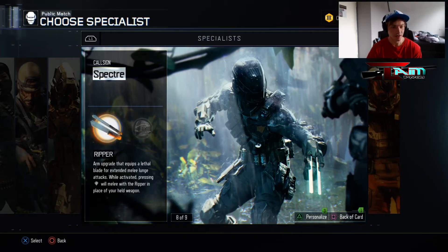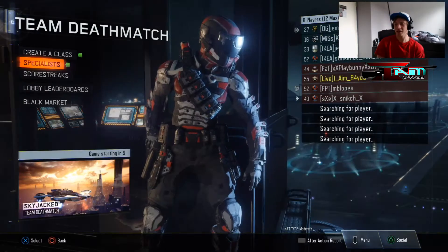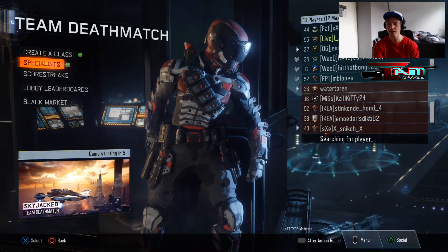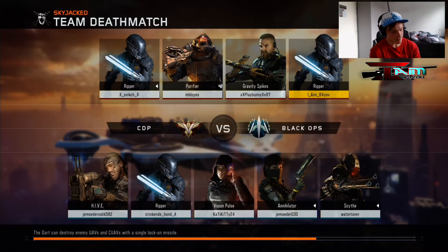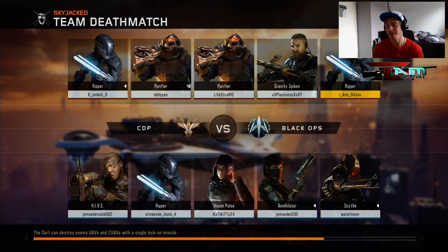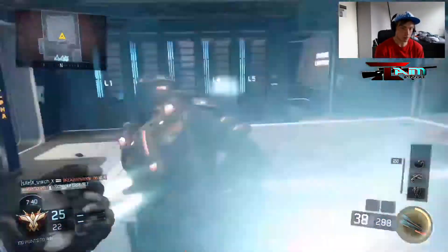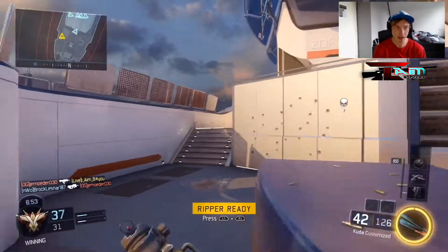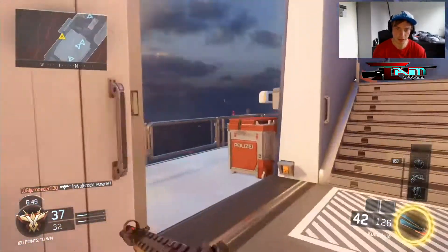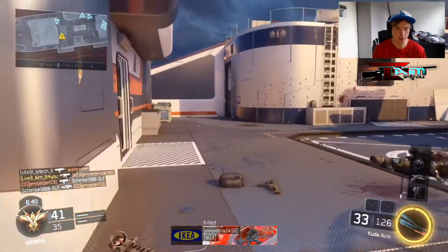We just switched to the Ripper. In the previous clip we completed the challenge for the active camo — I love active camo, I think it runs out a little too fast. We're playing on Skyjack, one of the DLC maps. Games feel a little slow but that doesn't matter as long as we can get those Ripper kills. Found someone — that's one, that's two! We've got the first one done.